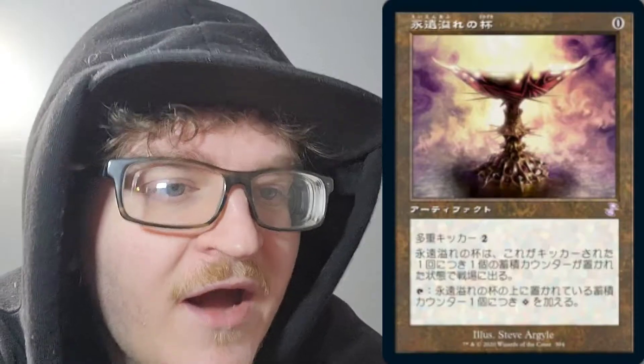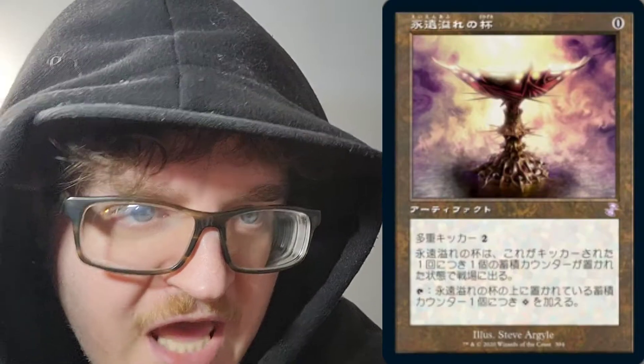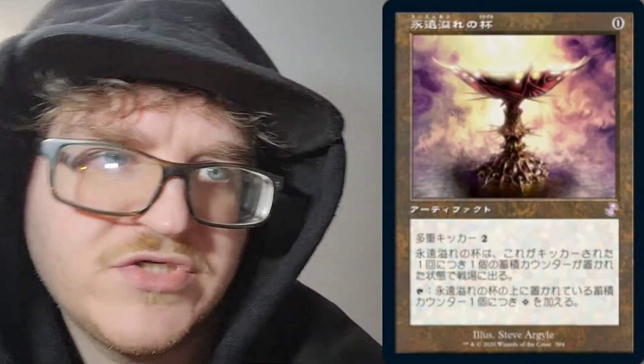Next, we have one that I use. We have Everflowing Chalice for 0 mana. You may pay an additional 2 of any color mana any number of times as you cast this spell. Everflowing Chalice enters the battlefield with a charge counter on it for each time it was kicked. It adds one colorless mana to your mana pool for each counter on Everflowing Chalice.